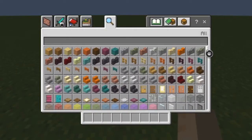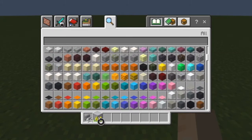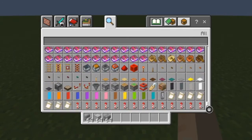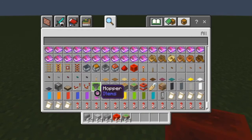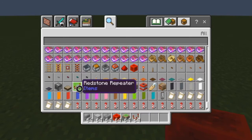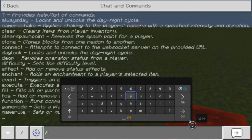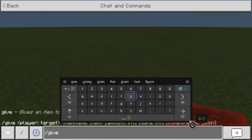First things first, I need to get my supplies. I'm going to start off by building the bridge structure, so I'm going to need some stairs, some smooth stone blocks, as well as some stone bricks. I'm also going to need a redstone block, a sticky piston, a comparator, repeaters, and redstone dust. We're also going to get a command block.